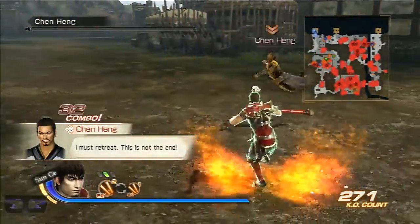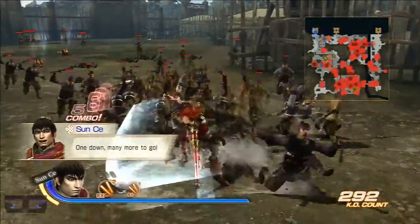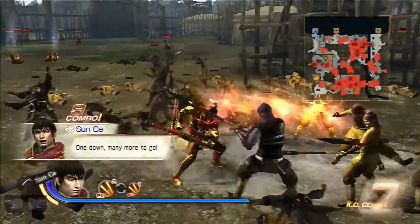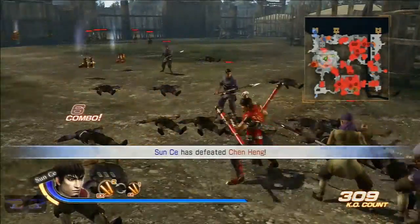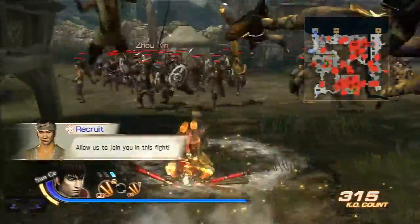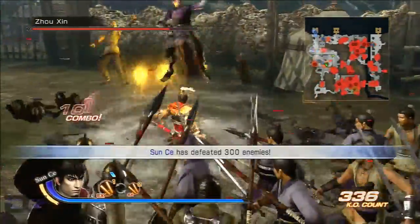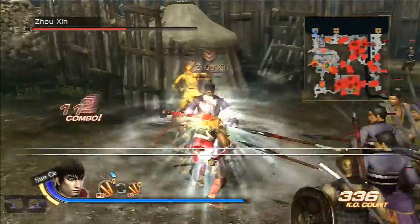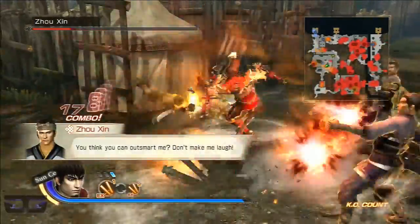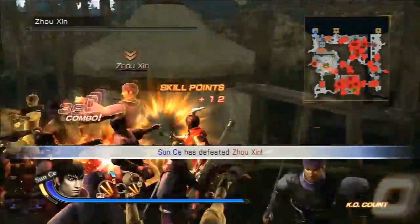That's my combo — weapon switch into his grab, into his EX, into Amuzo. That does a lot of damage, this one simple combo. And his grab is able to be done in midair too, so if the enemy is in midair, he'll grab them in midair, like so. I don't think I needed Amuzo, but oh well.